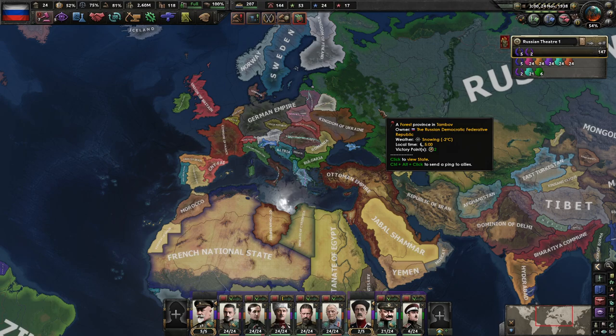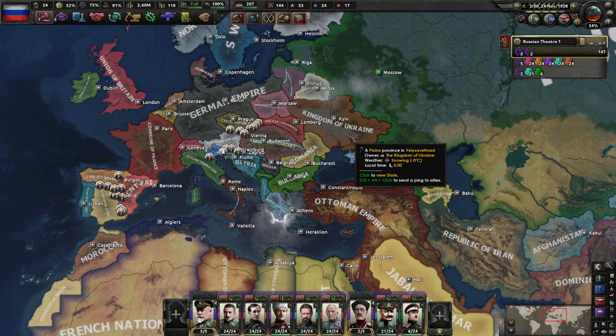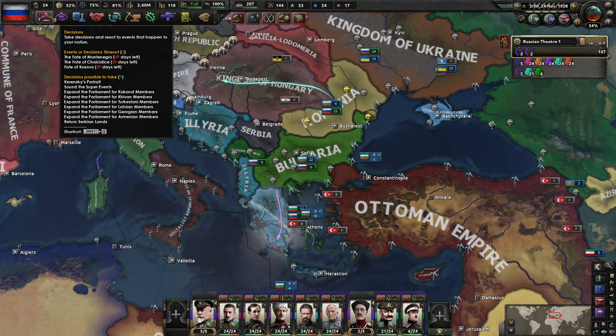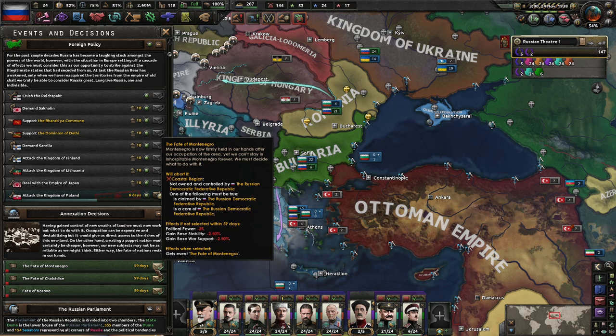Hello everybody, welcome back to Let's Play Hearts of Iron 4, Kaiser Redux. That's Russia, let's continue on for the last of the off. We have conquered the Balkans, Ukraine has joined our faction. Overall, everything is looking very, very good.